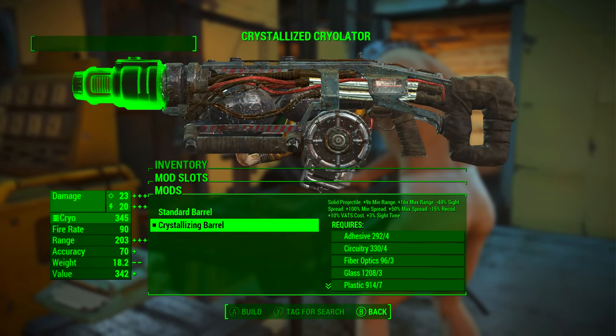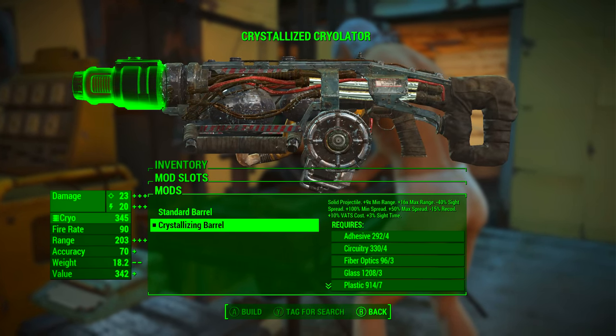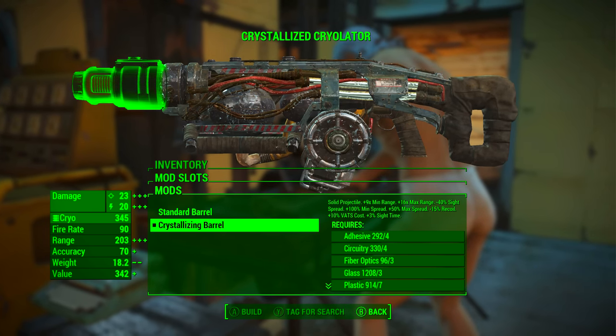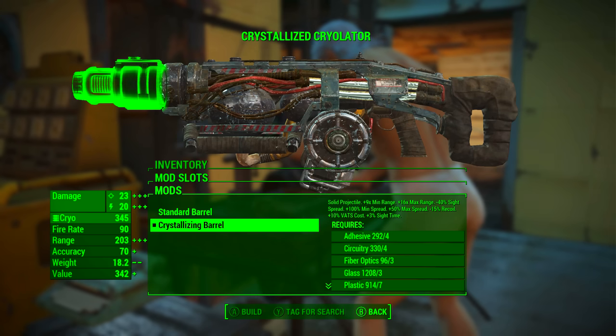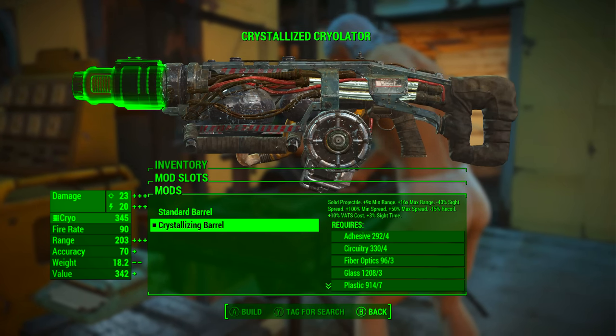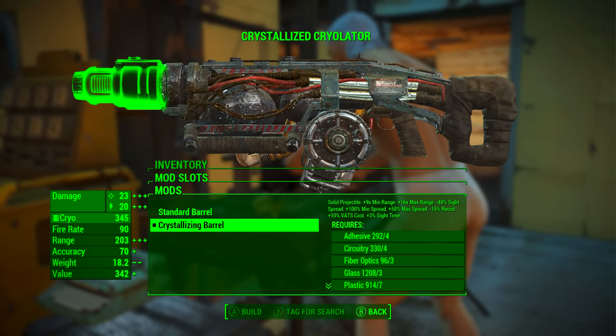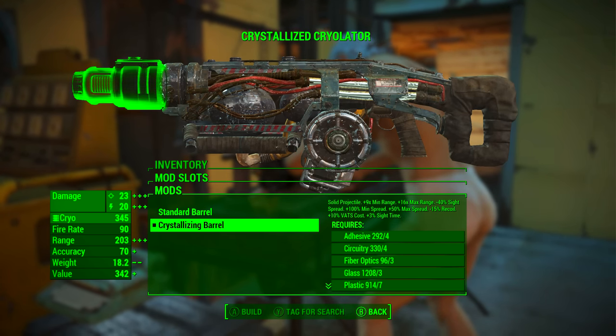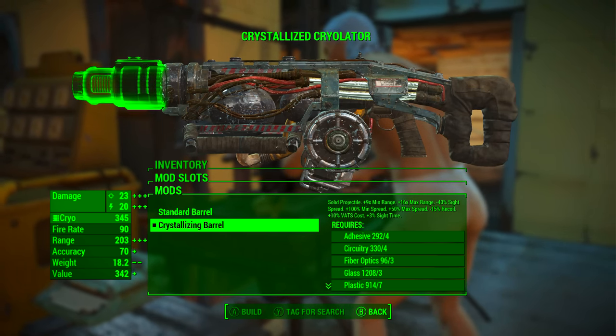In the first mod slot we're going to be adding the crystallizing barrel. It turns the projectile into a solid: plus 9 times minimum range, plus 16 times maximum range, minus 40% sight spread, plus 100% minimum spread, plus 50% max spread, minus 15% recoil, plus 10% VATS cost, and plus 3% sight time. I'll talk more in depth about this modification later on in the video.